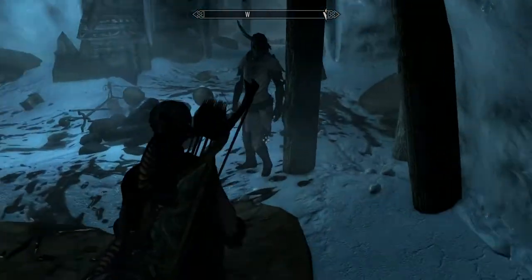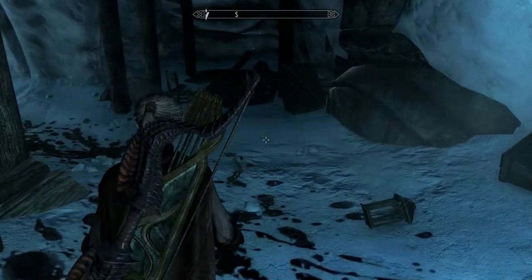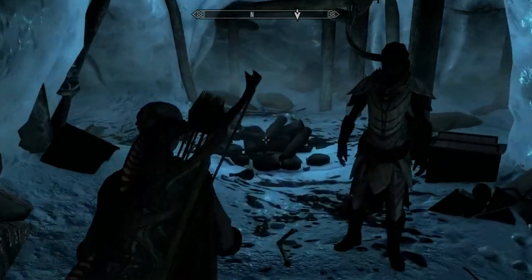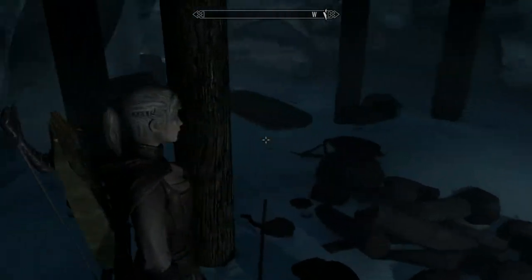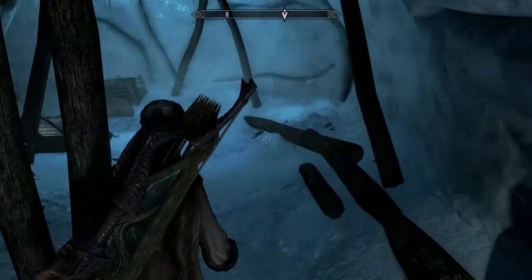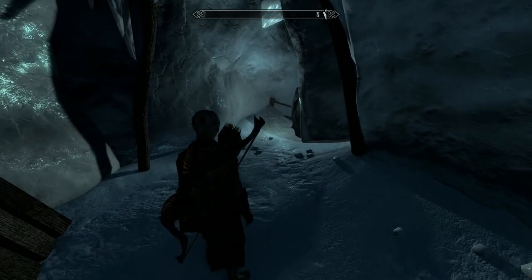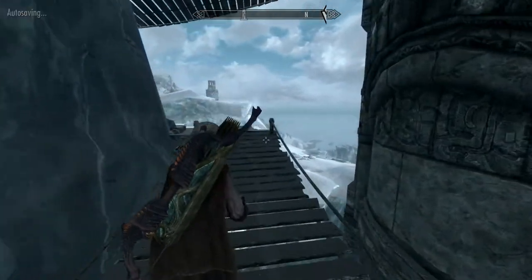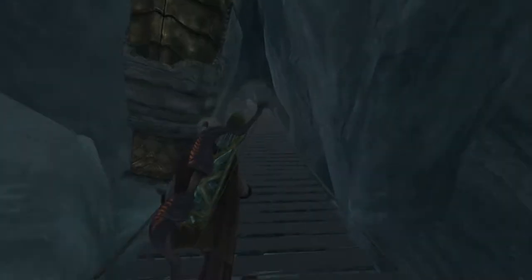I'm going to do a rework of all my player homes in Skyrim and I'll include some mod homes I've got as well. And I've managed to get myself turned around here — I haven't got a clue where I am. This is so easy to do. Right, onwards and downwards. Balls up, I've got turned around — head back in. It's so easy to do in those ice caves.